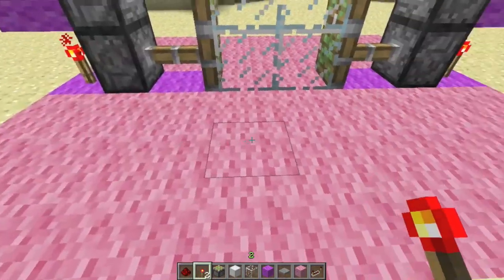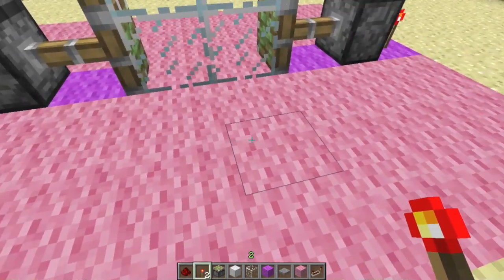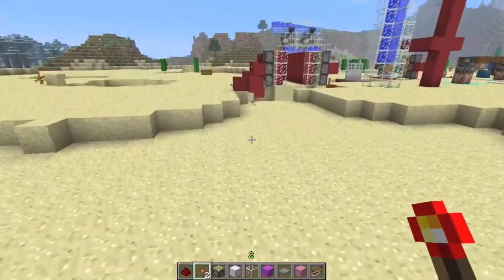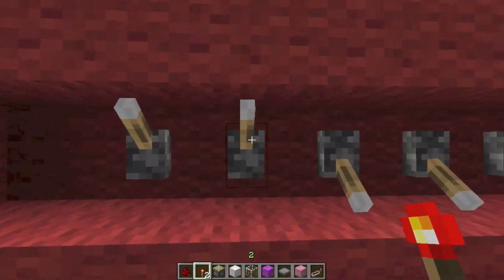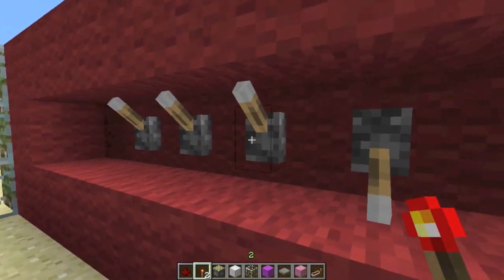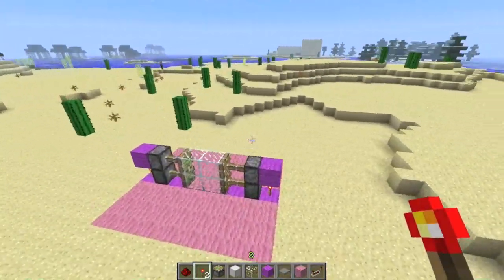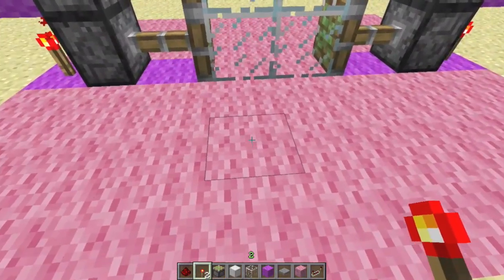The way that we're going to activate this is actually going to be with pressure plates. In the second half of the video, I'll show you how to make more of a combination-like door, where you can use whatever combination — if the combination is wrong, it won't work. But the first half is just going to be making the door with pressure plates. You can stop there if you'd like.